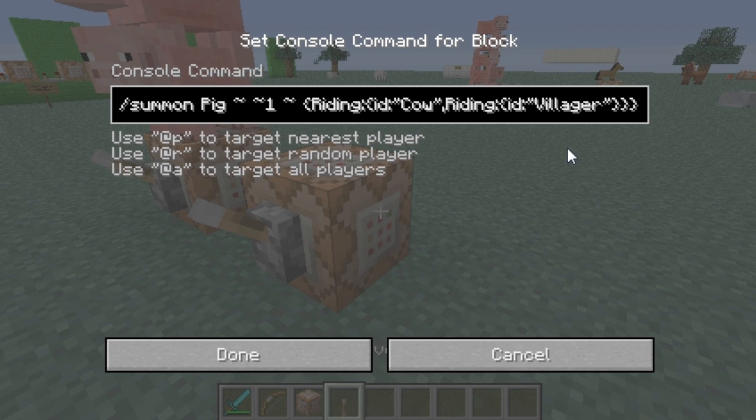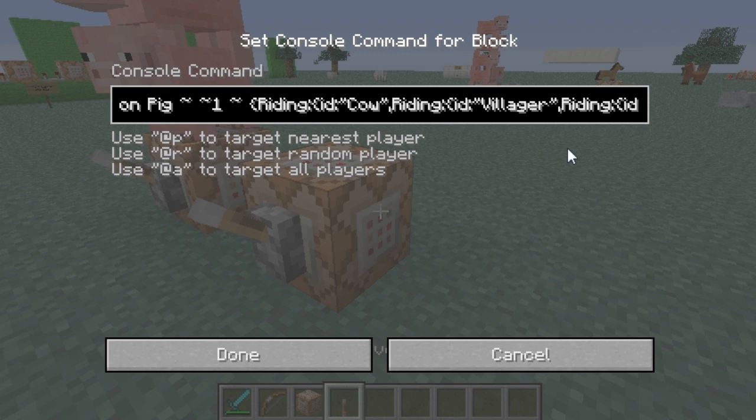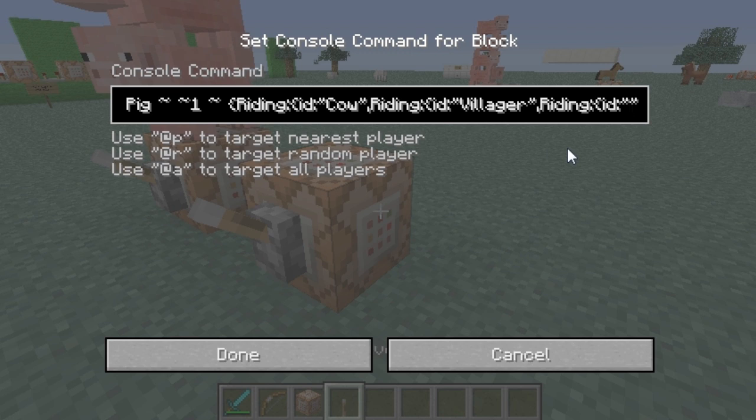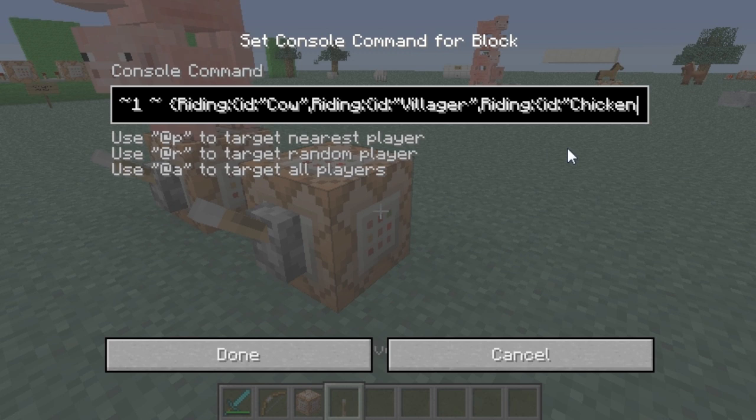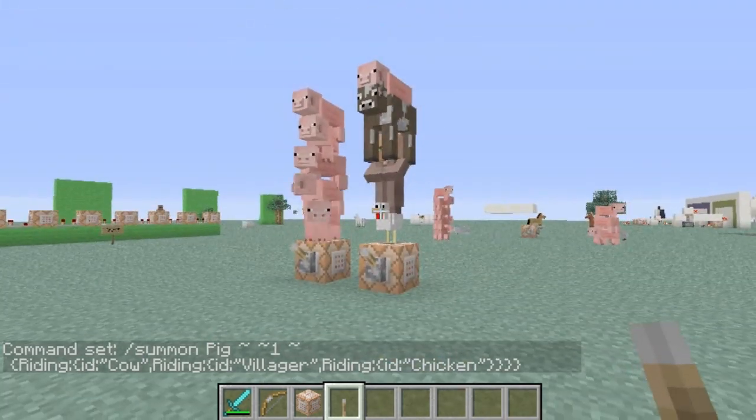Now if you want to take it even further you just do the exact same thing — you do the comma, 'Riding', open and close that, then 'id' colon quotes, and this one we can do a Chicken — I think that'll be cool. And since we opened and closed the brackets we don't have to worry about closing it anymore. This should work — all we do is there you go.